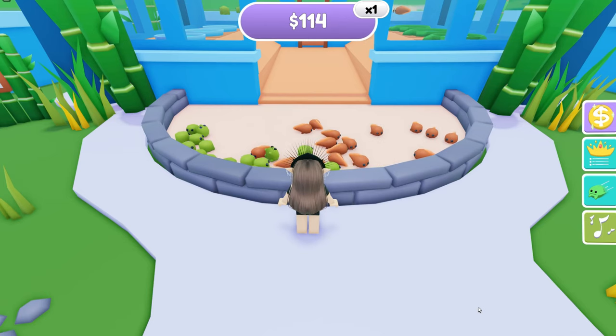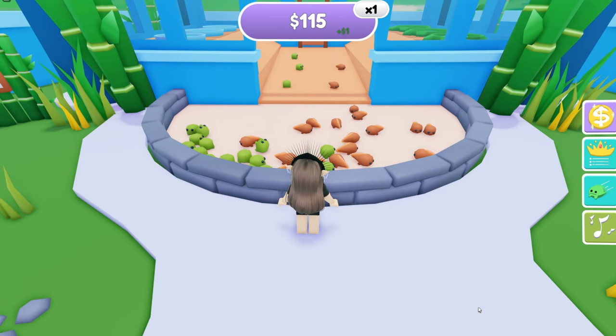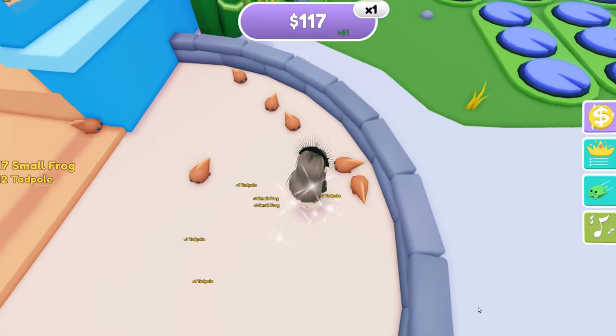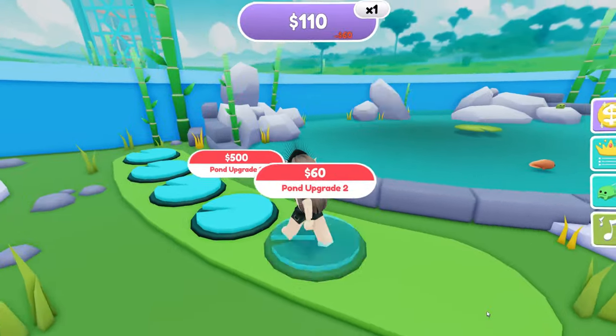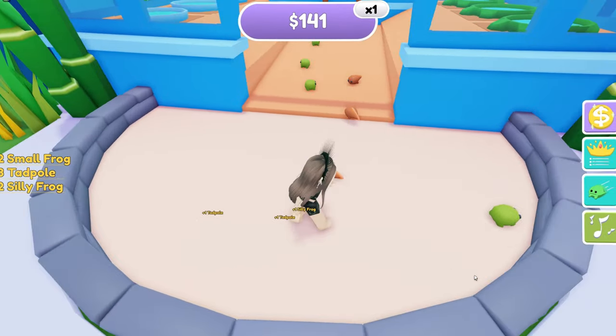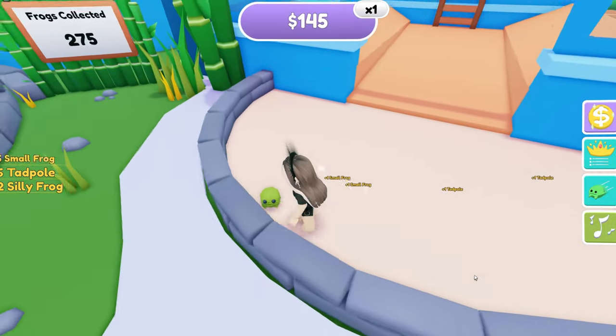This is really easy to complete. All you need to do is collect silly frogs and other animals. Just follow me, do like I do and you're gonna get it fast. All you have to do is upgrade a pawn, buy more animals and collect this animal out of this thing — I don't know what that is.